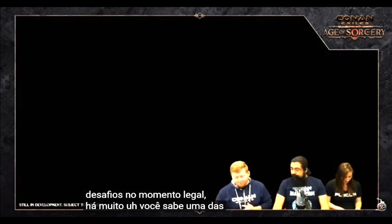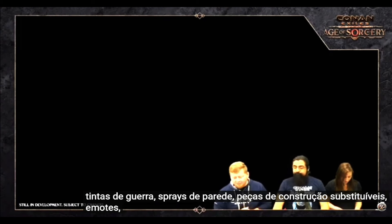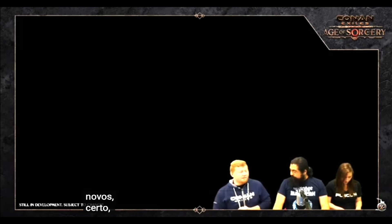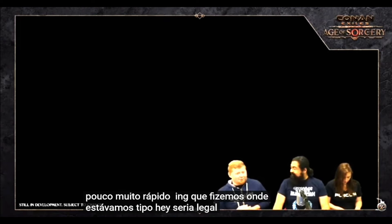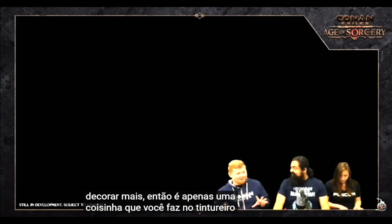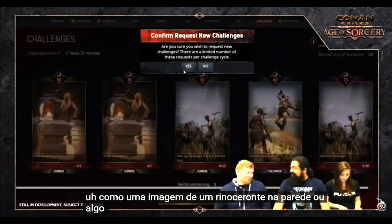There are a lot of really cool exclusive rewards in the battle pass like war paints, wall sprays, placeables, building pieces, and emotes. Wall sprays are new — it's a quick R&D feature where you can place decals on walls or floors to decorate more. You make them at the dye station bench and can spray images like a rhino on a wall.